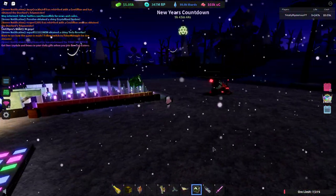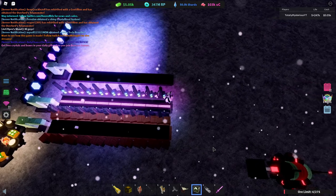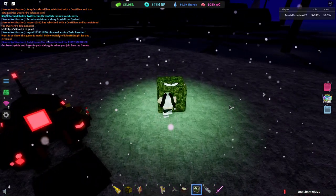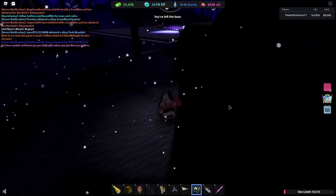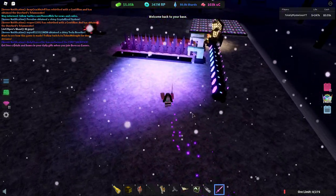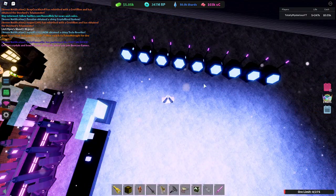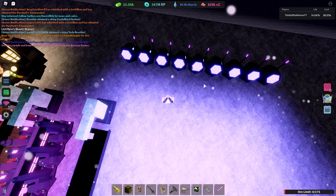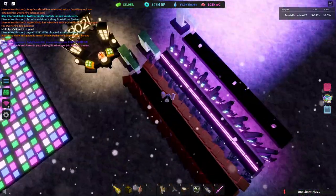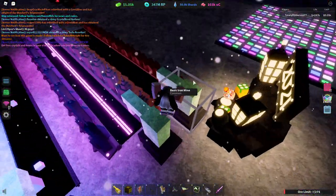Another thing I didn't announce in the last video is we got this back. We have the new spotlight cannon, and holy fuck, I love this thing so much. It's so cool. I love the overall aesthetic of this update. I think it's fucking amazing — like, with the purples and the blues. I just love this so much. In my opinion, this is one of the coolest updates ever added to Miner's Haven so far.